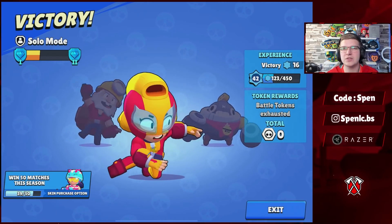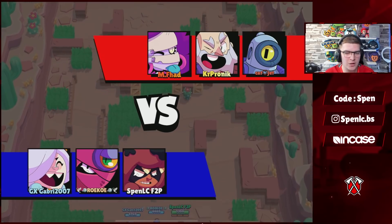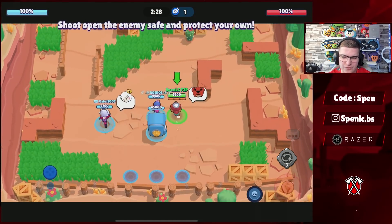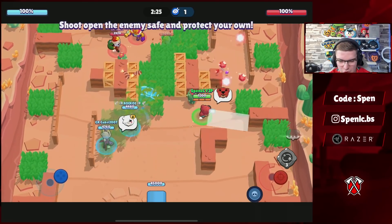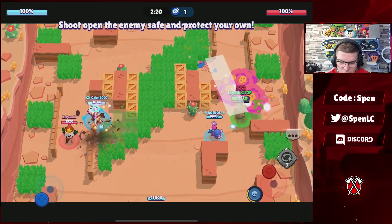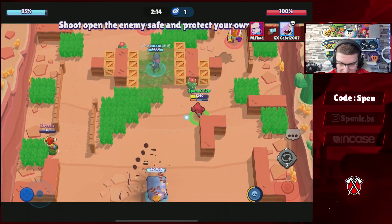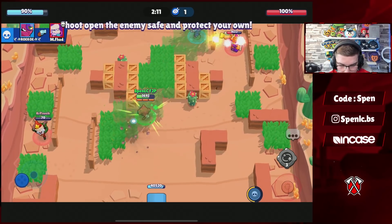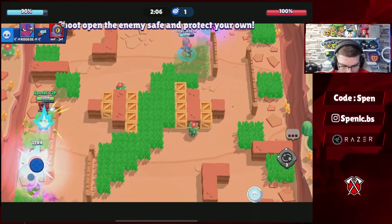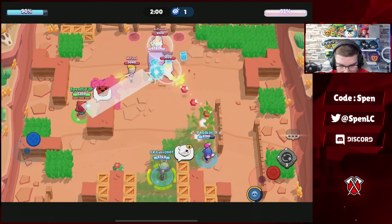Jumping into the second game of this Heist Hot Potato series. I picked Nita first pick again, but for some reason my teammate picks Tara and then anger-faces me off spawn — and then we win that first game. Tara is an absolutely terrible pick on this map, one of the worst ones you could pick, and this guy's shooting angry emotes at me. Level 7 Nita is definitely better than Tara on this map. We had a really rough start as Dynamite opened up a few walls.